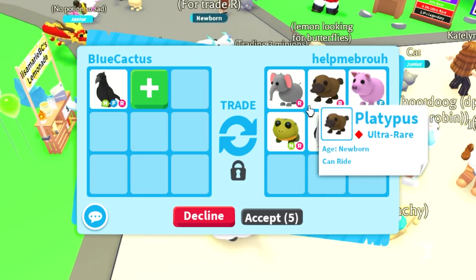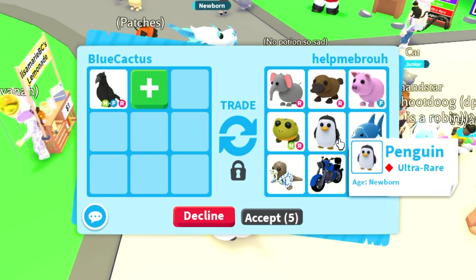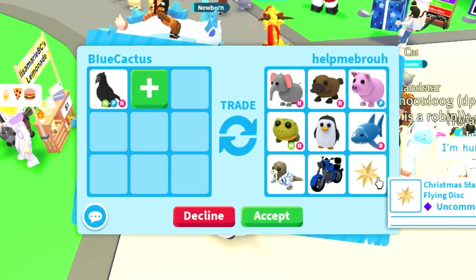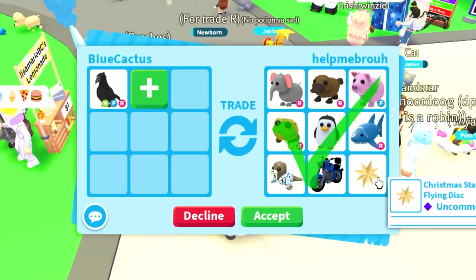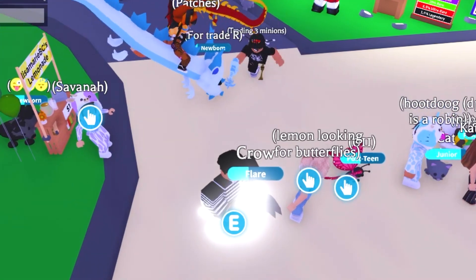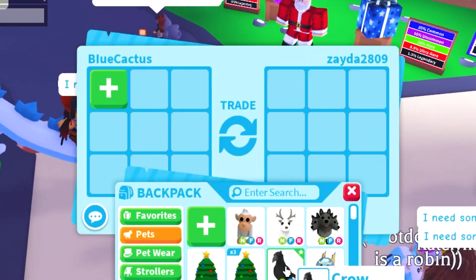This person's offering up an Elephant, a Platypus, a Pig, a Neon Bullfrog, a Penguin, a Shark, Summer Walrus, a Blue Rider, and a Christmas Star Flying Disc. These pets aren't too valuable unfortunately. Some of them do hold a little bit of value, but it's not as much as you would think.